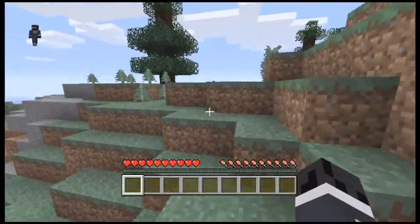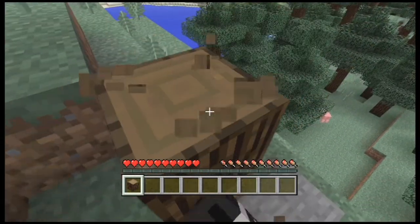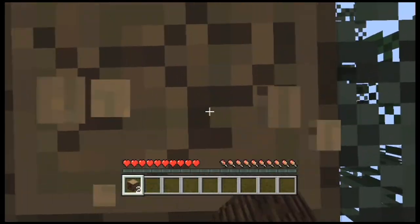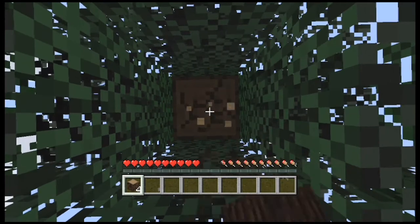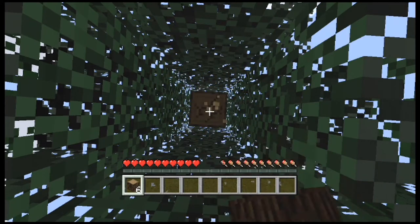We're actually going to go to this tree right here and start getting some wood. Now, this is the first thing you need to do before you do anything else in Minecraft — get enough wood to make a crafting table, a pickaxe, an axe, and a wooden sword, because if you don't get this stuff, you won't survive the first night. Seriously, you might want to take notes on this.